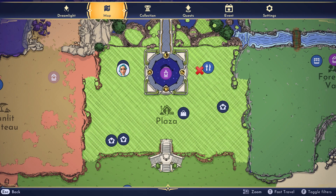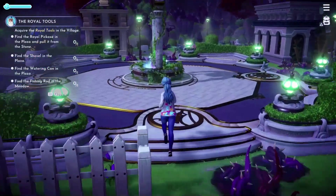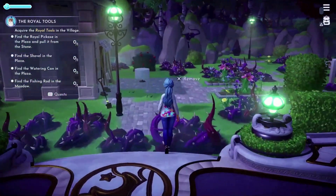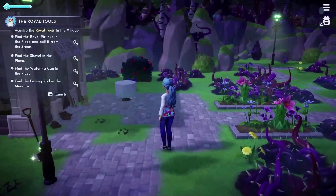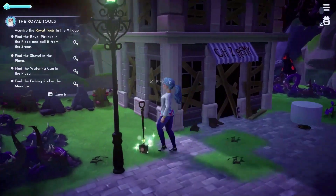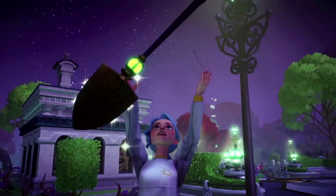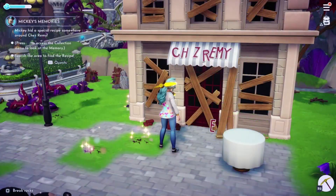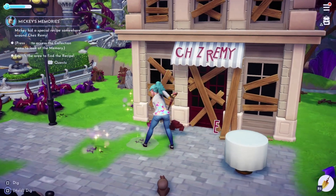The shovel and the recipe from Mickey's memory can be found next to Remy's recipe restaurant in the plaza. Head over to this spot to collect the shovel. Once you have picked it up, start digging up any shiny spots around the restaurant until you have unearthed the recipe.